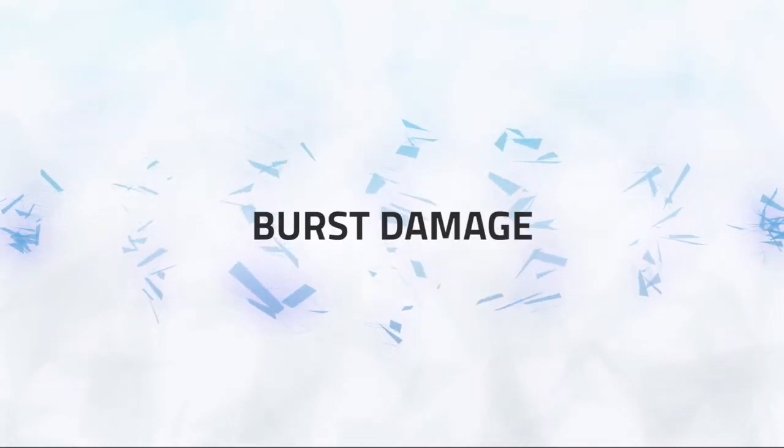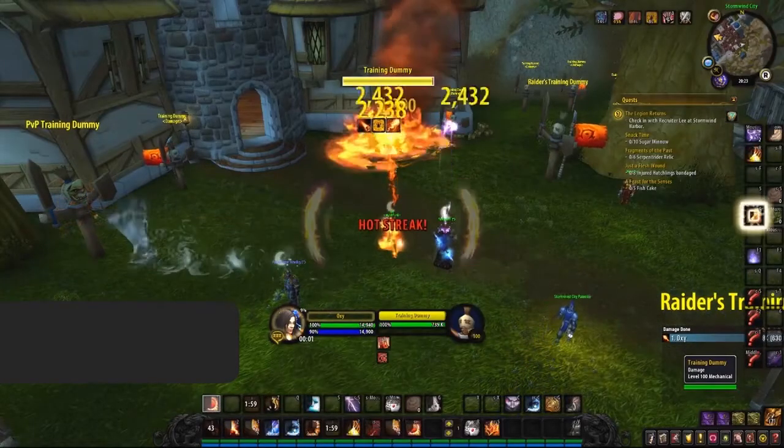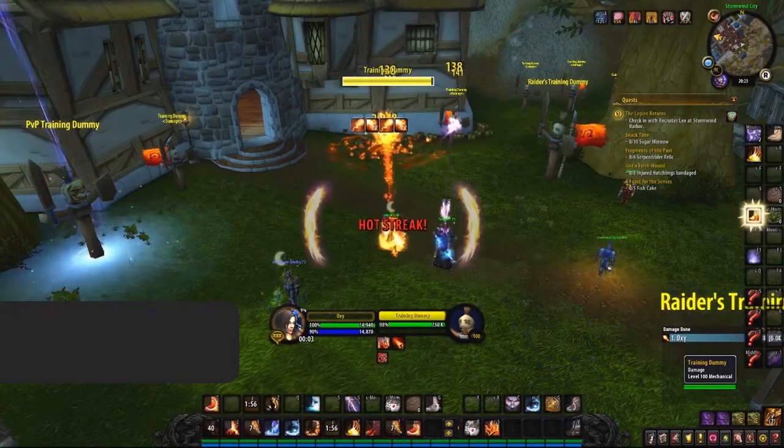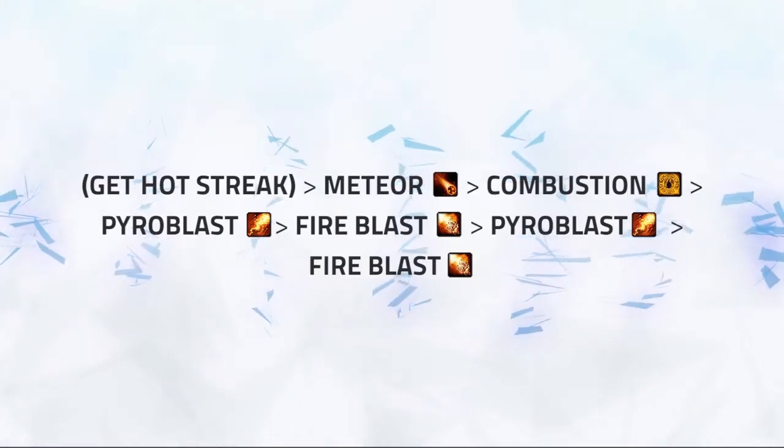Burst however is what Fire is all about, and your burst revolves around using all your instant damage coming from Pyroblast and Fireblast, combined with your Meteor. To burst, you're first going to aim to have a Pyroblast ready from Hotstreak. Then you will want to aim your Meteor on the target, ideally with them stunned.